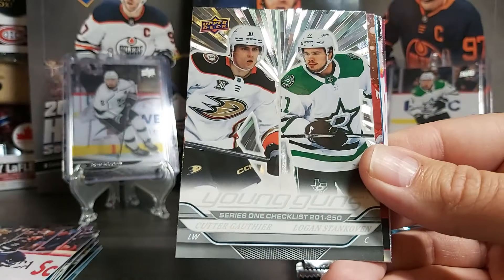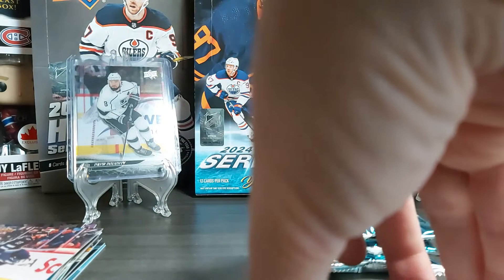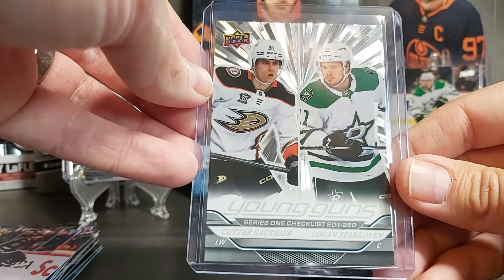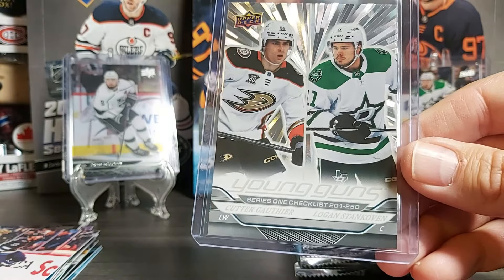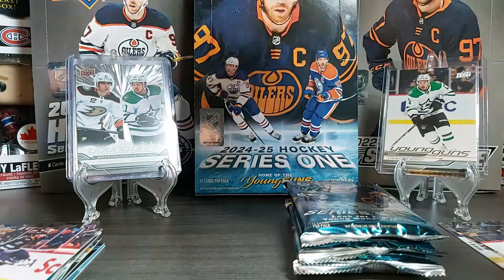Ivan Barbashev — having a stellar start of the year. Brock Faber. Then — oh wow — we have a Silver Outburst Young Gun checklist of the two biggest names from this box: Carter Goatee and Logan Stankoven! The chance to get a Silver Outburst Young Gun is one in 60 packs. Wow, okay! I'll put it up in the background. I'm happy with this box — I could stop right here.